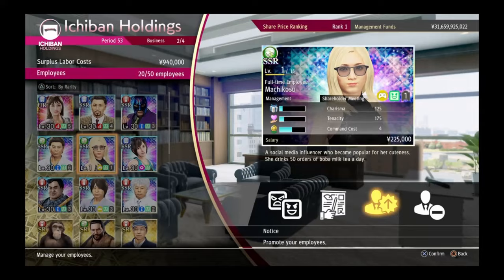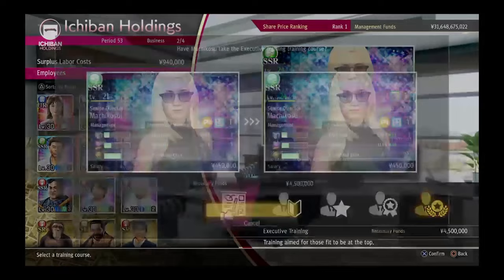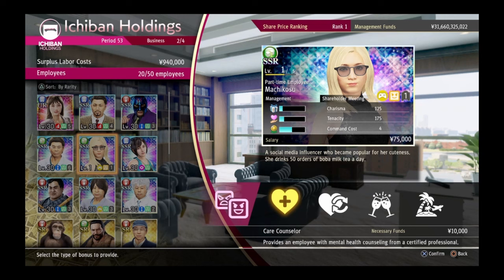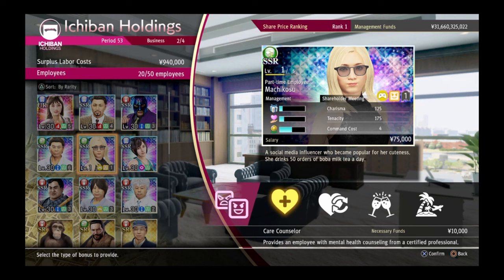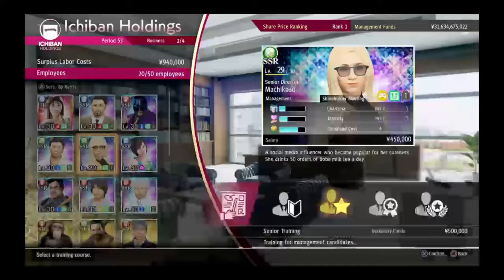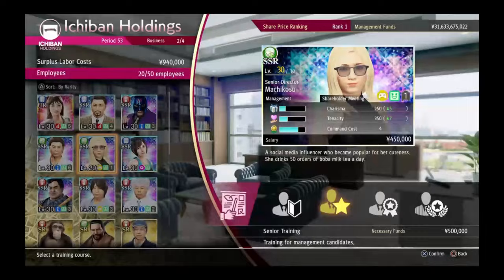Employees have rarity as well, but the higher the rarity, the greater their stats. Their stats can be increased by leveling them up, but there are level caps, and in order to increase their level cap, you need to promote them up to a maximum level cap of 30. Employees also have an emotion level, indicated by an emoji in the bottom left of their character cards. You want to keep their emotion levels at green, which is the highest, because this will maximize their productivity. To increase their emotion levels, you need to provide them with bonuses by either manually clicking each employee and paying for their bonuses, or you can press the auto care button shown in the bottom right of your employees page to give everyone bonuses all at once, though this costs more than doing each person individually. If you have all of the employees' emotion levels at green, then you only need to give them bonuses every other quarter.